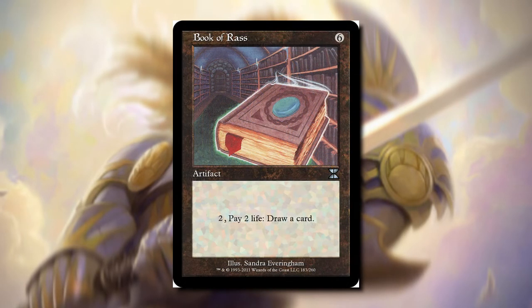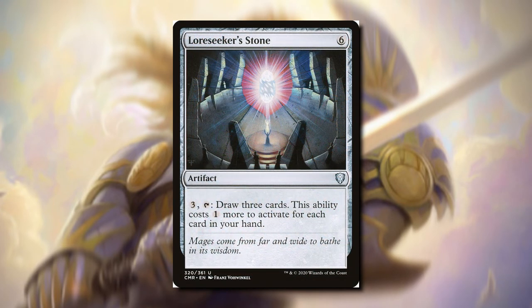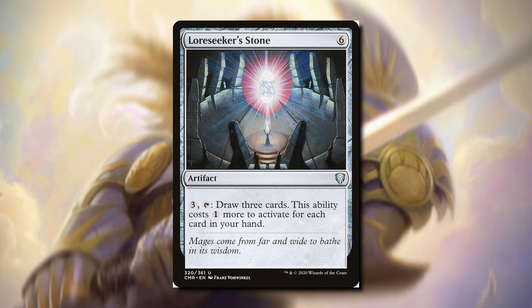Book of Wraths — we can pay two mana, pay two life, and draw a card. This is okay, but we have to pay two mana, though the two life I think will be fine in white. Lore Seeker Stone — we have to pay three, tap it, draw three cards, but this ability costs one more to activate for each card in your hand. This can be really good — we can end up having zero cards in our hand and just paying three to draw three. We might have to end up paying four or five mana to draw three cards, but still, that's really good in white.